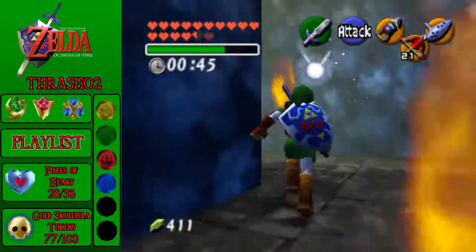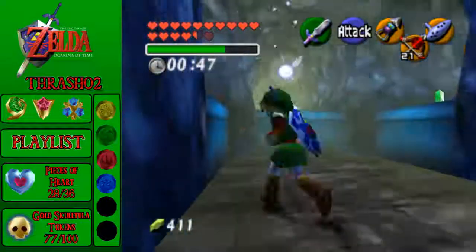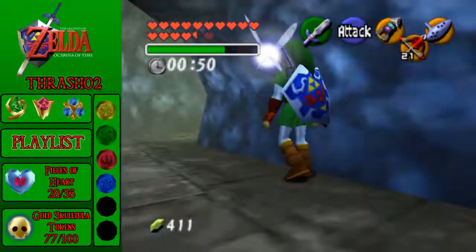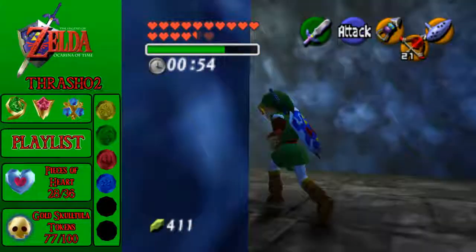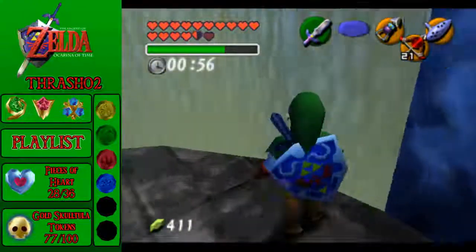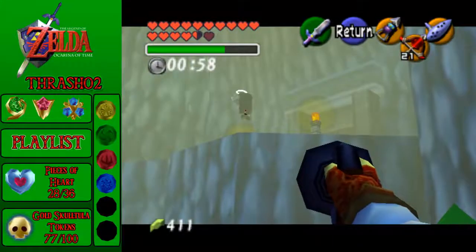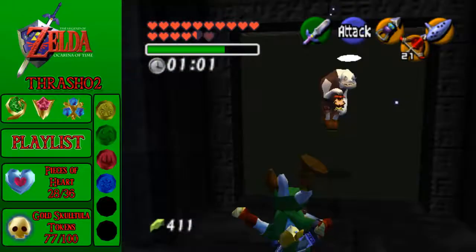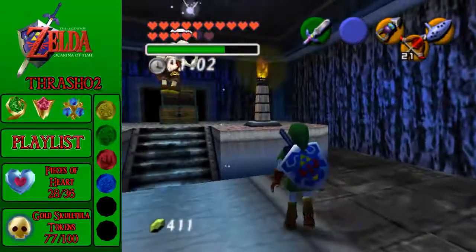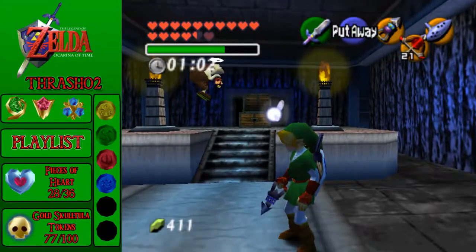I'll probably cut to when I actually succeed in this one because this run's not looking very good. Eventually you'll just learn his movements. When you come to the end, pull out your longshot and aim it at that lantern. Unfortunately I was two seconds behind, so I didn't make it, but that's how you do it.